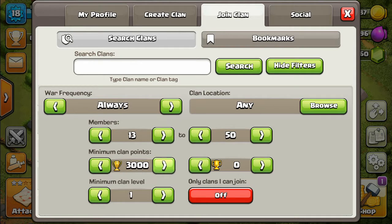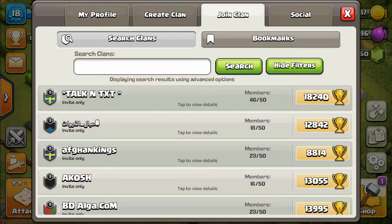Choose the points of the clan and the clan level — there will be options from level one to twenty. And there will be an option for only clans you can join — that's your wish. Then search the clan which clan you like and you can join.